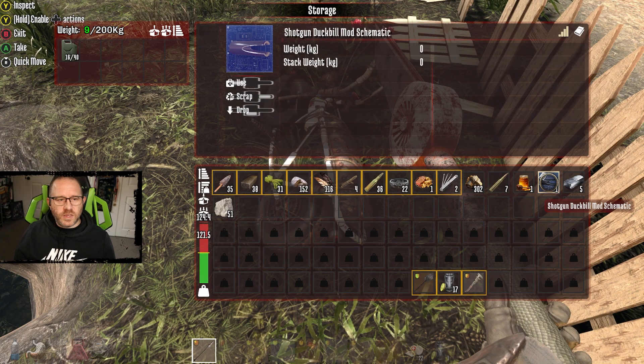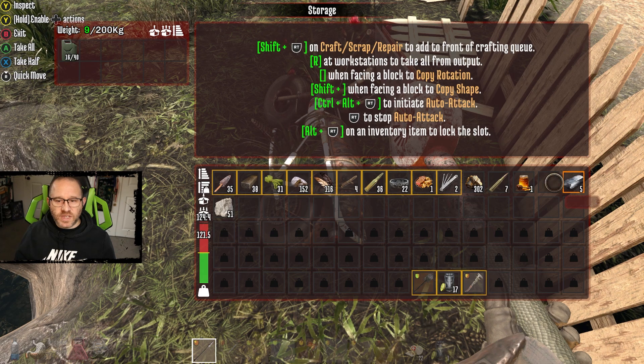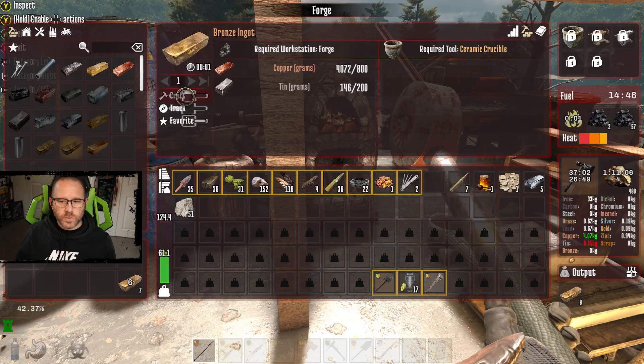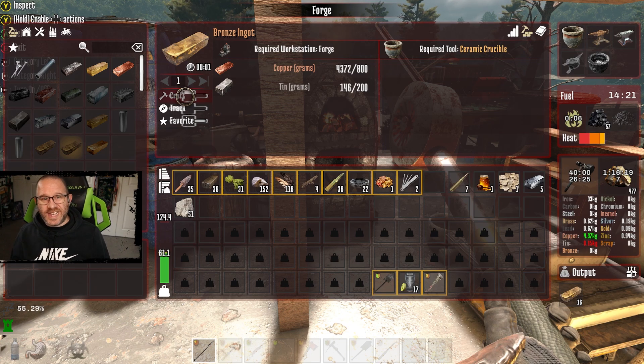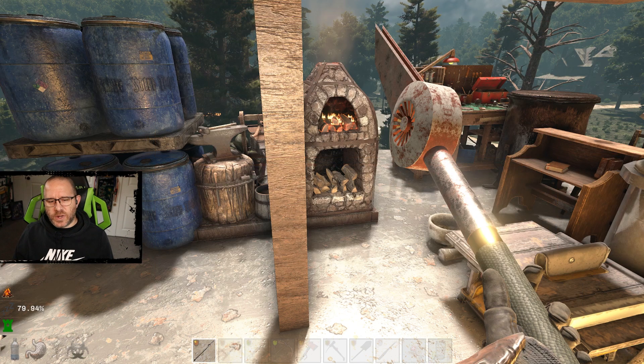A shotgun duck build mod schematic — I'm going to scrap that, I don't need it. We picked up 5 steel ingots and a manuka honey. I now have the copper to get us there, but I'm 4 bronze ingots short. It's the tin that's now holding me up — even though I don't need anywhere near as much of it. I've got enough copper already smelted; I just need a little more tin. That's only about 1K worth — 10 tin ingots. That's not going to take long, it's only about 120, so we're going to just do it all at once.